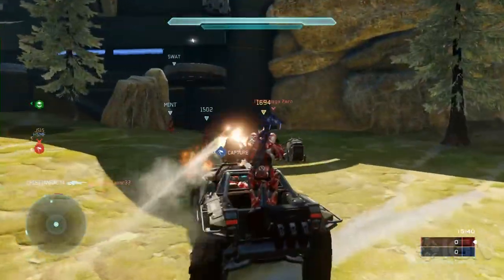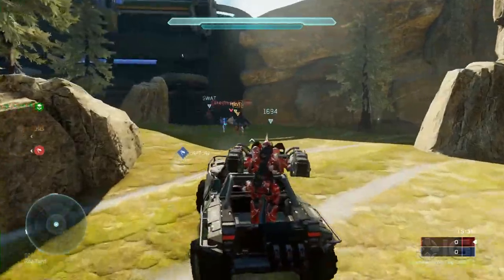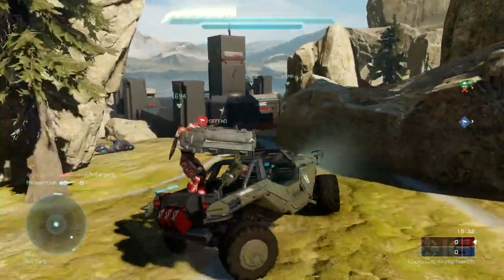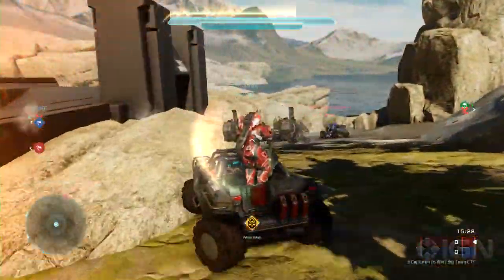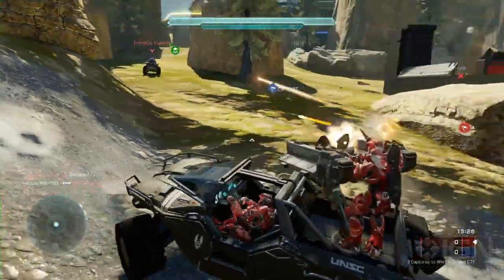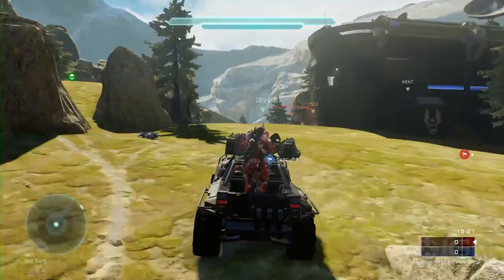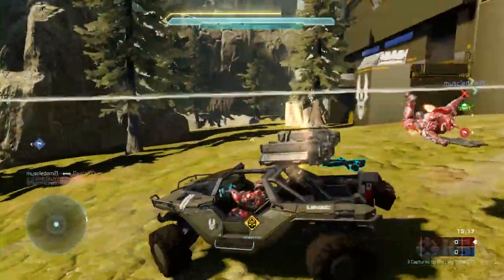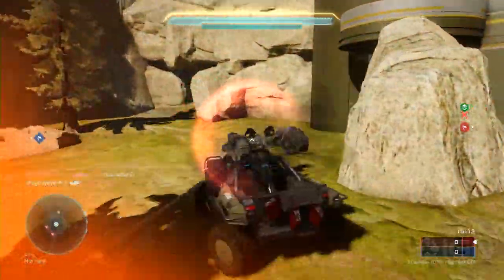Big Team Battle was promised to us but it didn't make launch, so they said we'll get it to you as a free update later. Turns out that later is only like two or three weeks after the game shipped. Here it is, launching with its own four Big Team Battle specific maps. One of them — the one we're looking at — is Basin, which is inspired by, sort of a remake of, Valhalla, which was made famous in Halo 3 and returned with the Mantis in Halo 4.